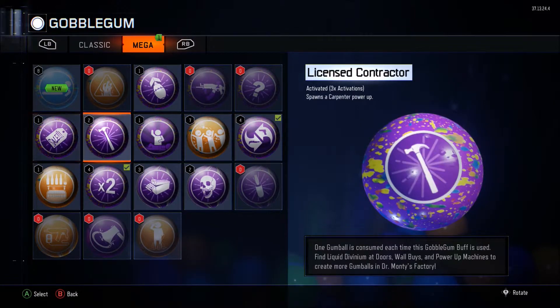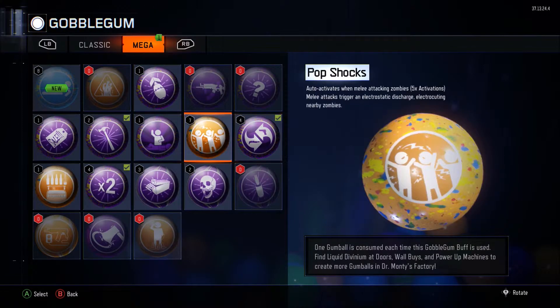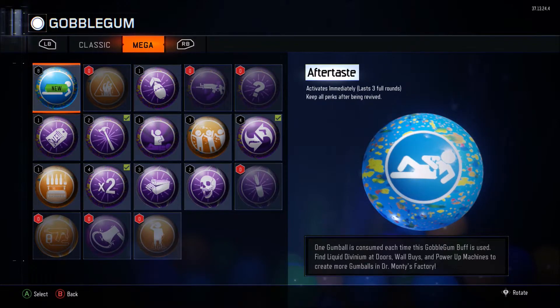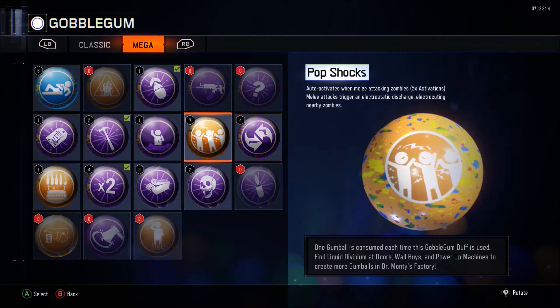I'm just going for zombie challenges, so I just want to be able to spawn a bunch of stuff. That's why you're going to see me put on all these really dumb ones — Respin Cycle is awful. What does it even do? Keep up perks that are being revived for like three rounds? Wow.